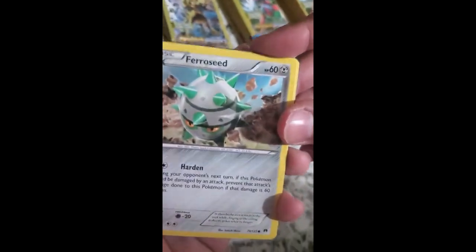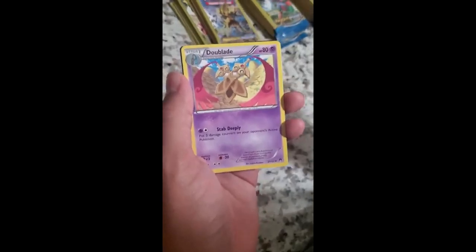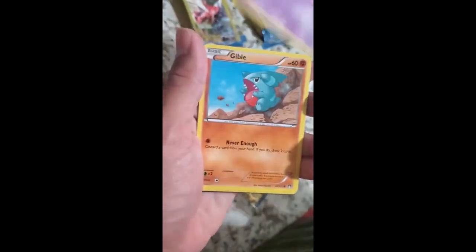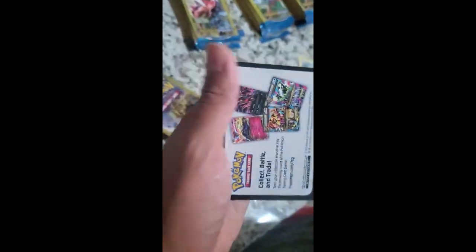Let's see what we got: Fourseed, Esper, Doublade — these are all Pokémon from Pokémon X and Y. Those are some really good Pokémon. Hopefully we don't get played and we can get some holographics. Gible — I like Gible, he's a good Pokémon to have. He evolves into Garchomp.